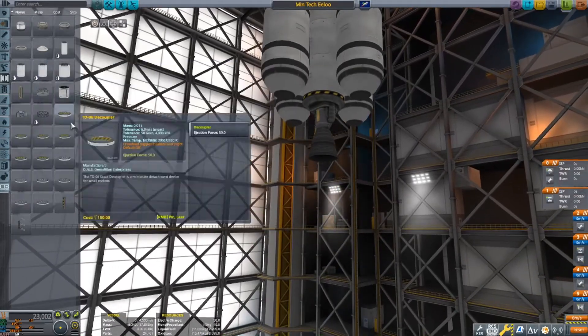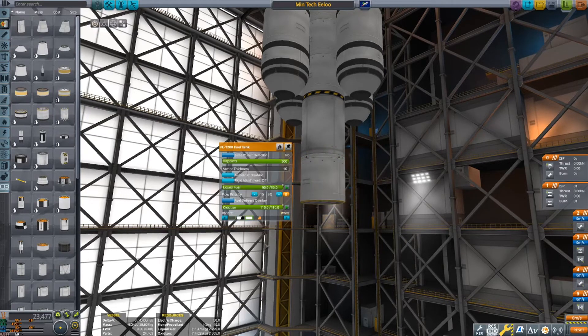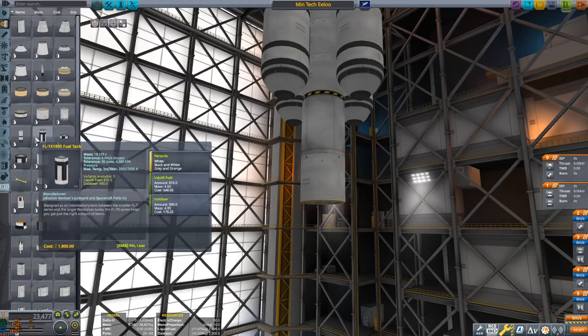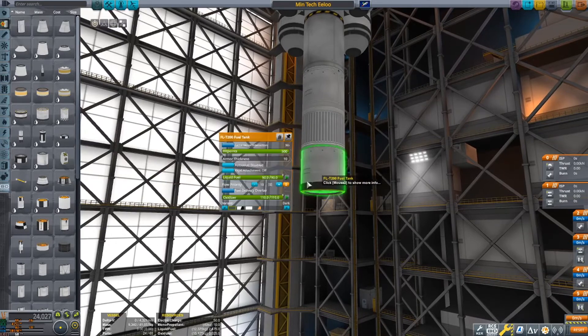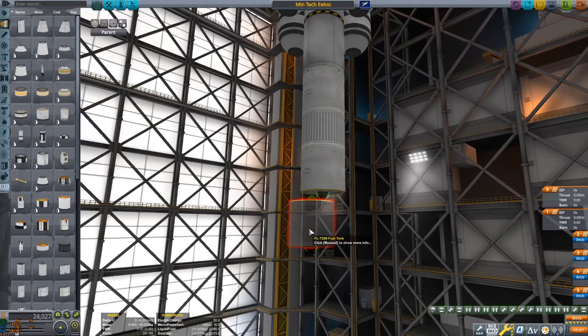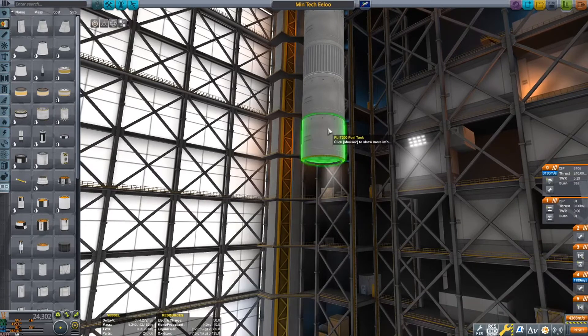I've already guessed that it's seven tanks, but knowing the delta-V of that stage would be useful for sure. It's kind of a letdown that I did that. I think I used to think it would be a giant deal, or actually — I didn't have the time control mod yet.